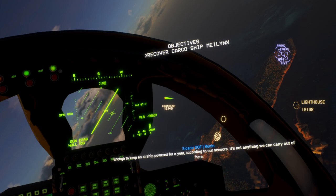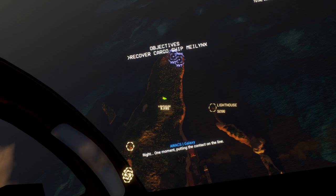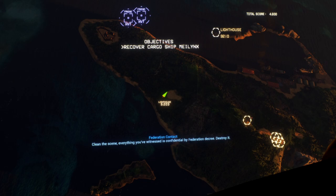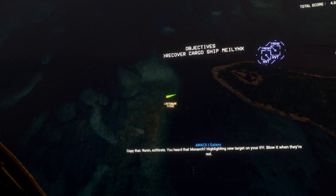Right, one moment — putting the contact on the line. I see a cargo ship down there. Clean the scene. Everything you've witnessed is confidential by Federation decree. Destroy it. Copy that. Ronin, exfiltrate. You heard that, Monarch? Highlighting a new target on your IFF. Open the route. IFF is Identify Friend or Foe — looks like they're giving me a new target.